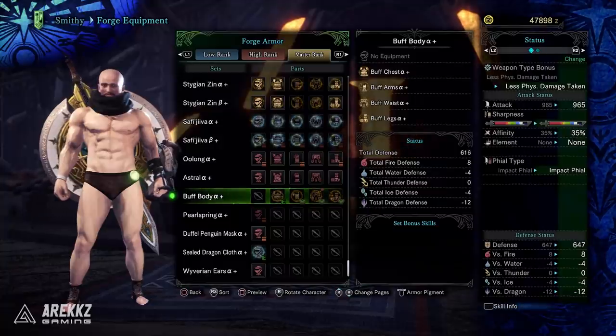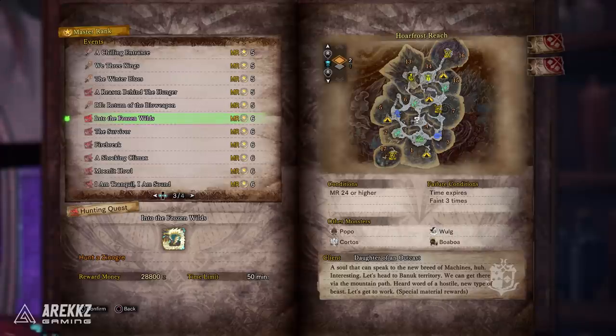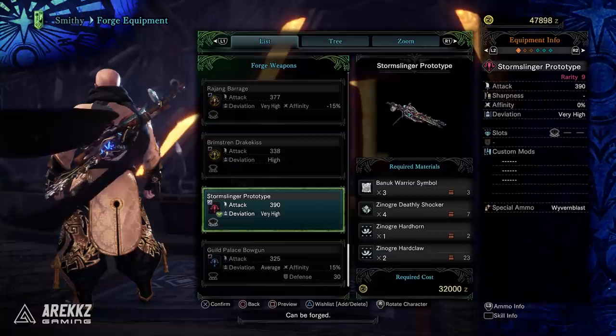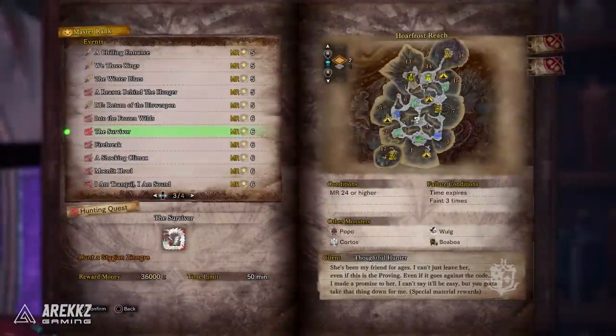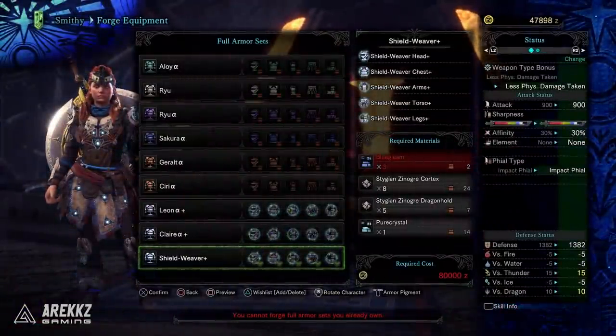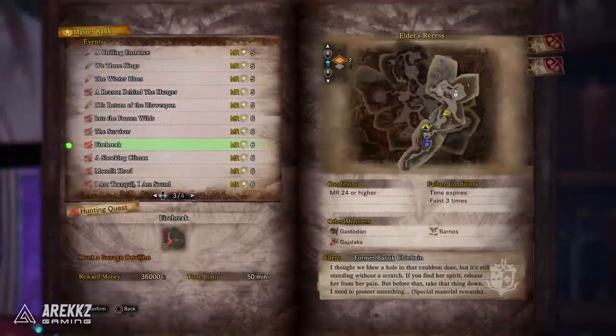And then finally, for the PS4 players, we have the three Horizon Zero Dawn quests. The first one being Into the Frozen Wilds — this is what you need to craft the Stormslinger Prototype Light Bowgun. You then have the Survivor quest, which will allow you to upgrade that to the Adept Stormslinger Prototype, and you can also get the Shield Weaver armor set and the Frostclaw Palico armor. And then finally, the Firebreak quest is what you need to craft the Banuk Alpha armor set and the Aloy Bow upgrade.